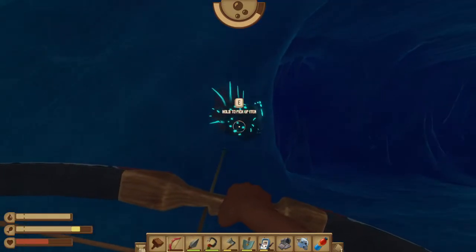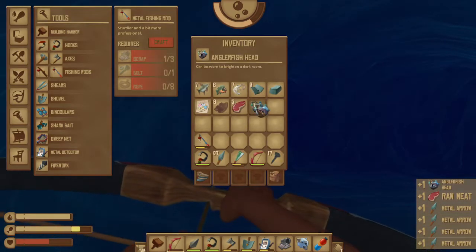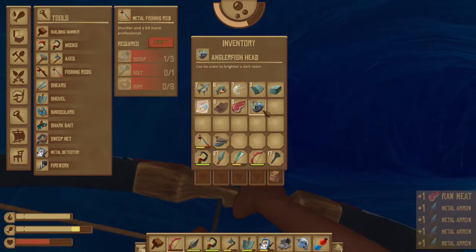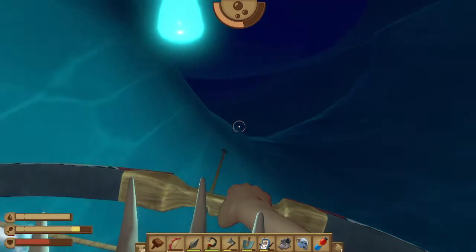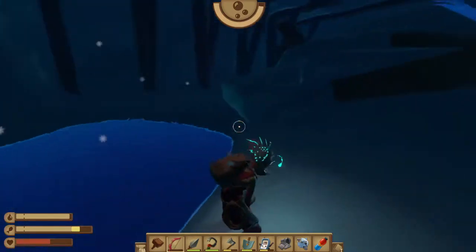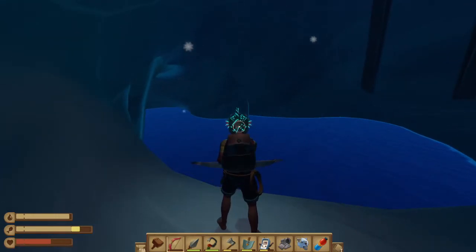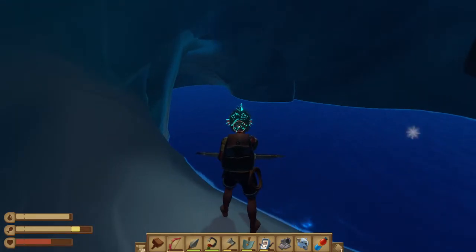Then you can loot them like a puffer fish — they will consistently give you the anglerfish head, which you can wear. It does light up the area, pretty neat. Let's get out of the water and look at it — yeah, it looks super cool. So that's how you kill the anglerhead fish, very similar to the puffer fish. Take care and enjoy Raft.